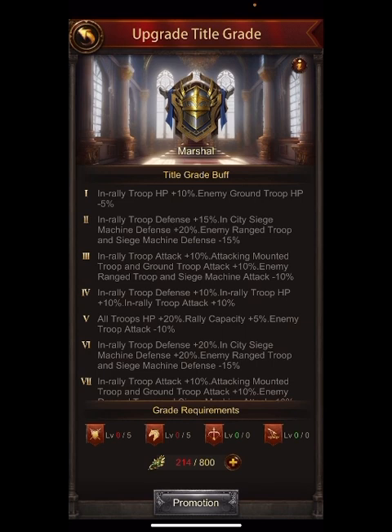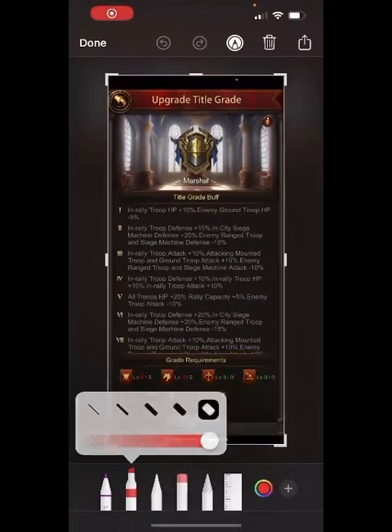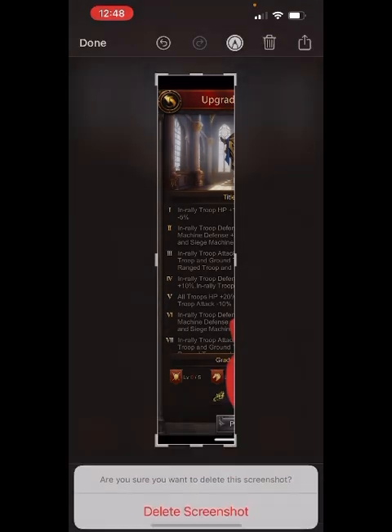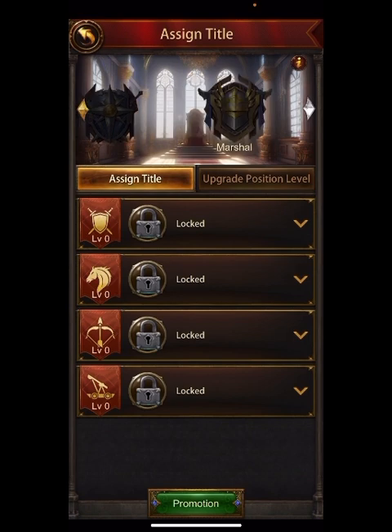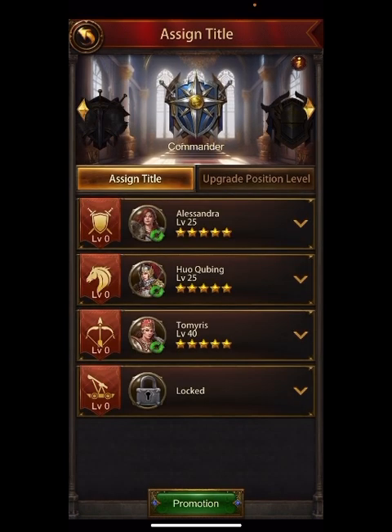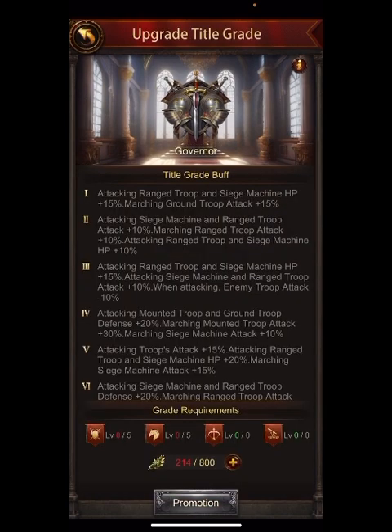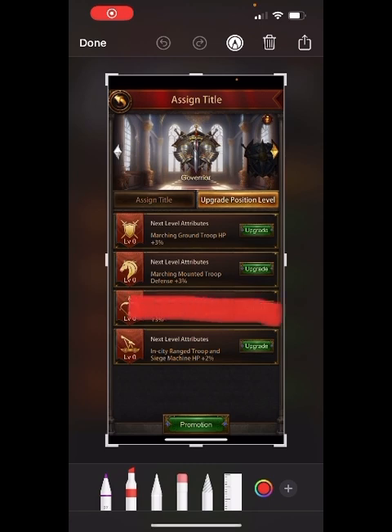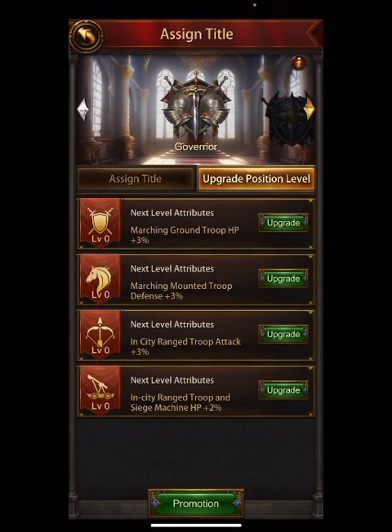For the qualification, to do the first level, you don't have to upgrade archers or siege — you only have to upgrade the horse, the ground, and the archers, but you need to do five of each. Commander is the exact same thing — five each. This means when doing upgrade positions, you should focus on these first two, because you need to complete them to unlock the next part. You'll get your best benefits by upgrading the first two to level five each.